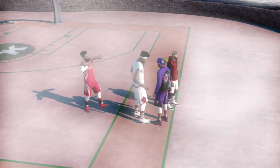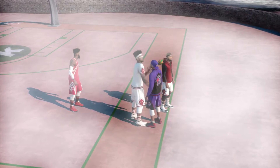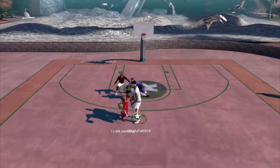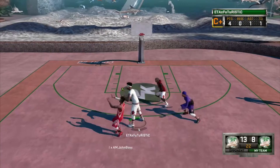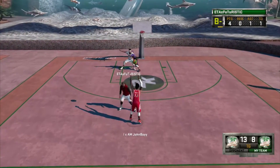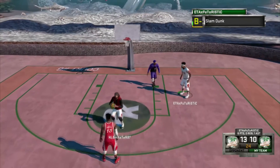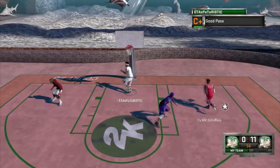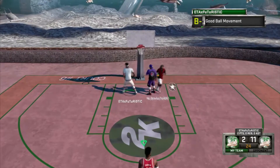Lob finisher is also something you'd want to get. Acrobat — if you can get it, go ahead and get that. It's not that hard to get, but using it as a center can be a little frustrating. Other badges you want to get: Break Starter. To get Break Starter you need to boost your playmaking — you can't have a center with low playmaking. You need an 85 rebounding and I think a 65 pass accuracy. Also get Posterizer of course.